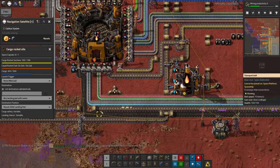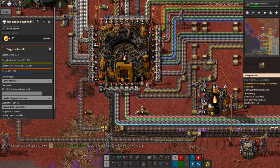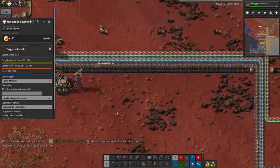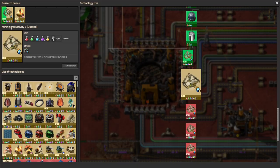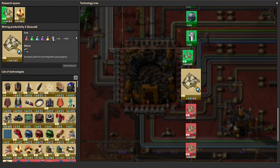However, I've run into a bit of a problem — apparently we're not making science all that quickly. The purple and the yellow don't seem to be coming up here at quite the rate I'd ideally like. And this research takes 5,000 of everything, which is ridiculous. It's just swallowed up all of my science packs. I wanted the extra mining productivity so I could get a bit more ore out of each of my mining patches, so I thought it was probably worth having — but I'm starting to wonder.